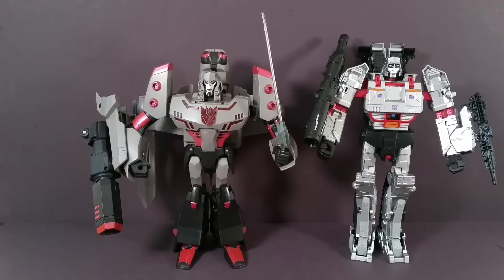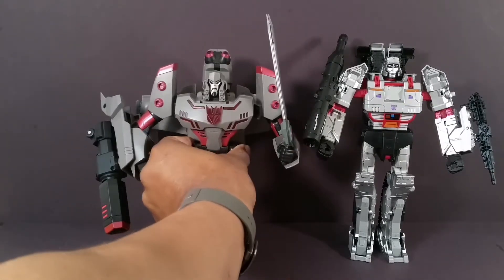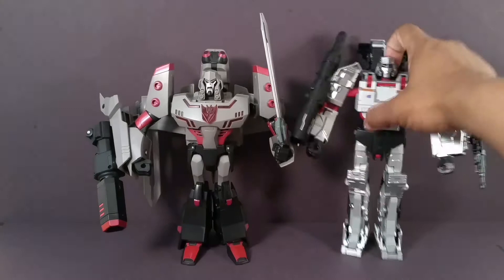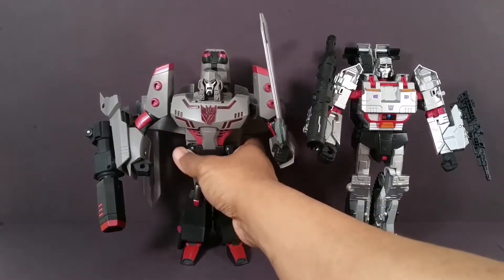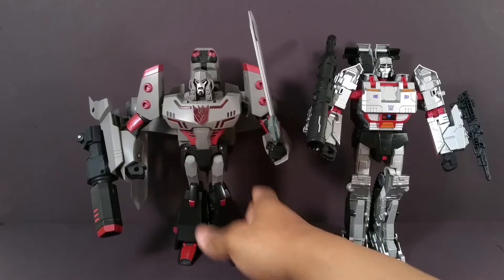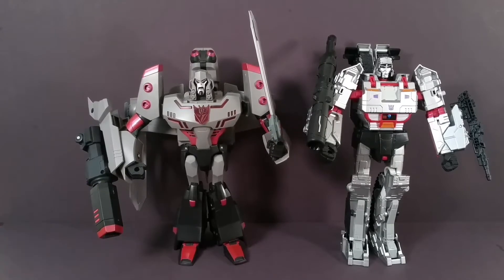Next up, Transformers Animated Megatron. Animated featured some of the shortest leader class figures we've gotten. This one feels a little bit more hollow compared to the Generations version, though he is still a little bit heavier. You can see the similarities — they're trying to go after a G1 look there too, especially with the color scheme and the fusion cannon.